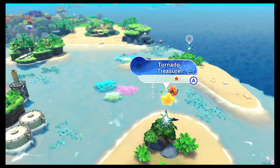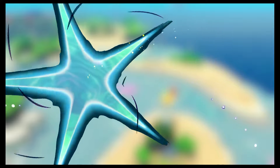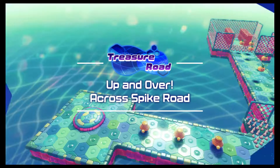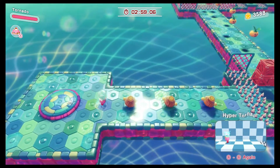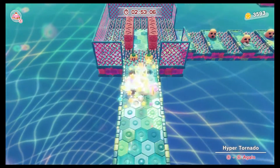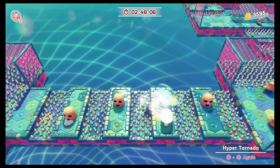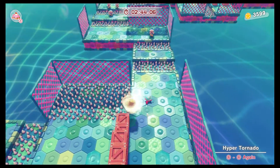Tornado Treasure. So this one's cool because it shows off how tornado works in terms of just avoiding hazards. So let's go. The Hyper Tornado — the game kind of explains it in a weird way here. It's basically just that you can end the tornado early by pressing B, and it releases everything you currently have sucked up. That's pretty much it.